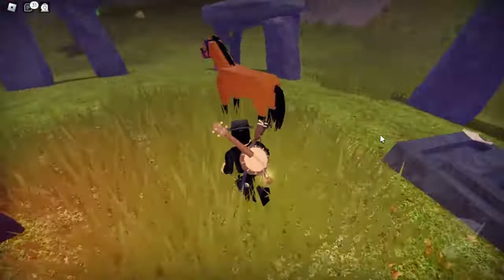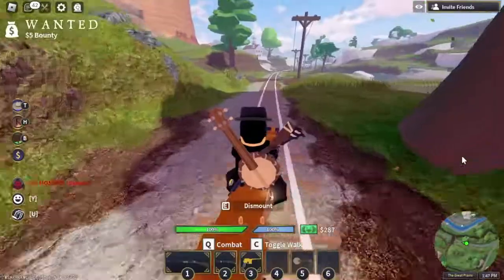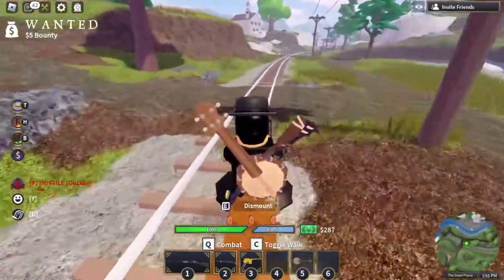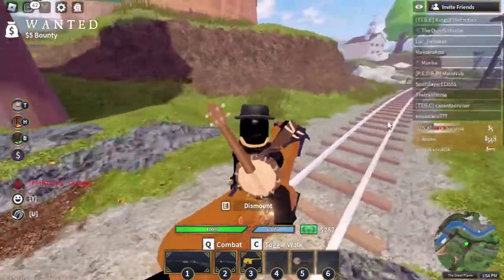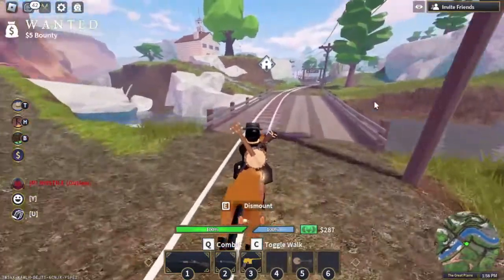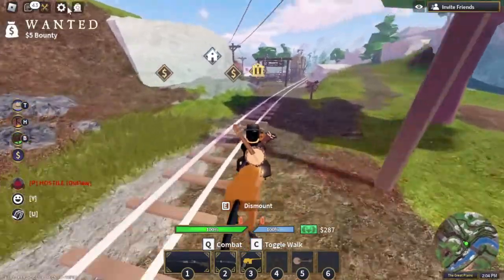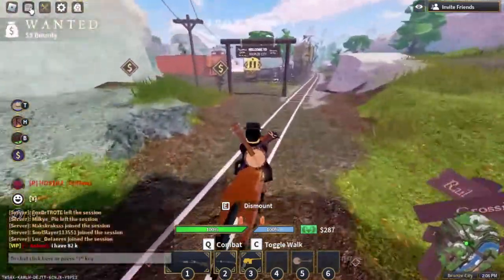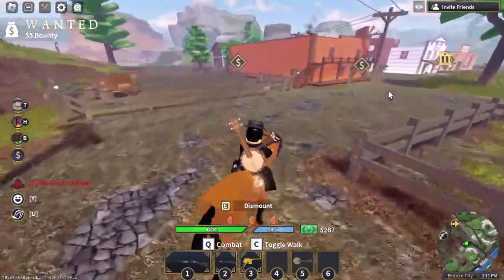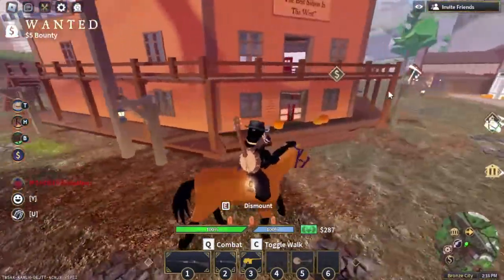We're going to be going into the town and seeing what kind of chaos we can cause. So we are approaching Bronze City right now, and currently there is not a mayor. I might have to join a more full server to create some more chaos, but it does look like there are some things happening here. I just want to test the damage on someone.